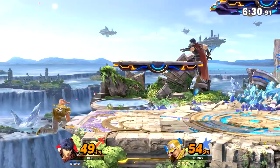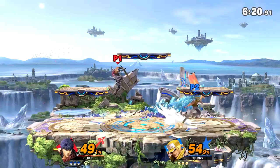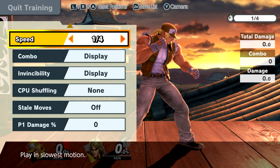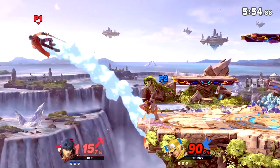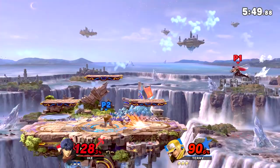Lastly, Terry has a unique ability called Spot Dodge Cancel Attack, where if he spot dodges and presses A, he gets an upper body invincible attack that counters his opponent and pops them into the air. You can combo out of it into Up Air Rising Tackle, which takes practice. At low percent you can do Spot Dodge Cancel Attack into Up Tilt into Power Geyser or Rising Tackle. I love mixing this ability in because if my opponent punishes me, I can throw out a quick Spot Dodge Cancel Attack and reverse whatever disadvantage I was in.